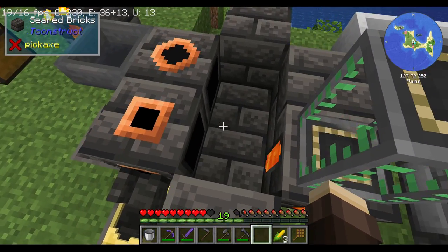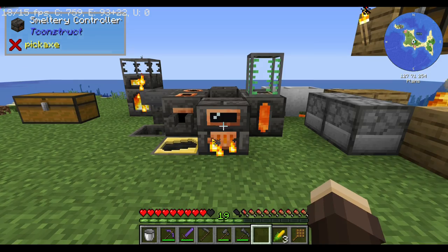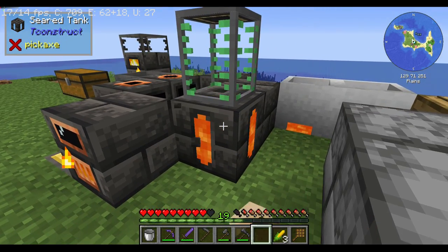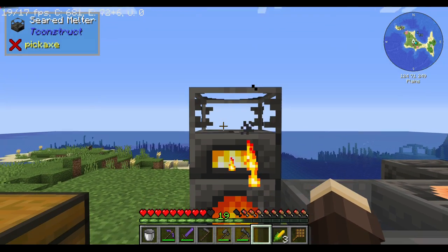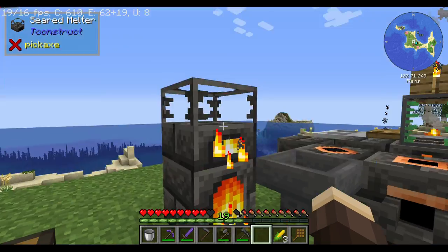So basically, the smeltery is a multi-block that allows you to do ore doubling with the usage of lava. But before we even get close to this, you would need to make a seared heater and a seared melter. This is your most basic setup.